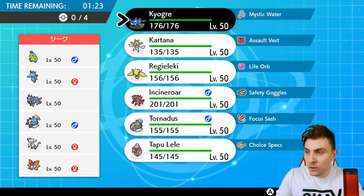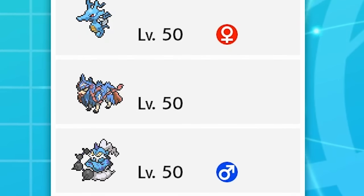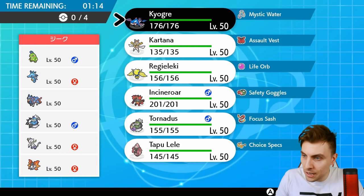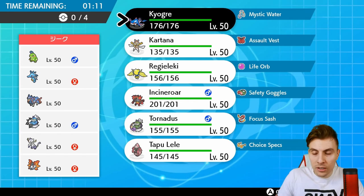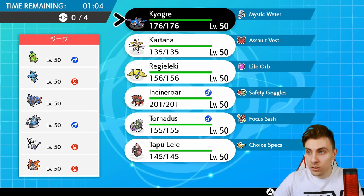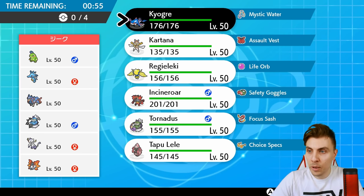Our first opponent is running Politoed, Kingdra, Zacian, Thundurus, Mienshao, and Volcarona — an interesting rain team with Zacian, going down the line of the Kyogre-Zacian teams we've seen do well in GS Cup formats. Politoed does a really nice job supporting Kingdra, making it very threatening early on with Swift Swim support. Zacian also benefits from that.